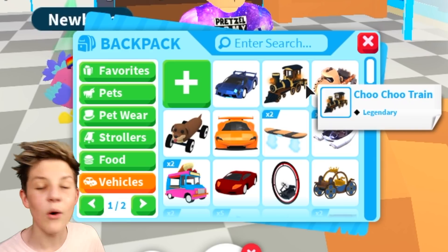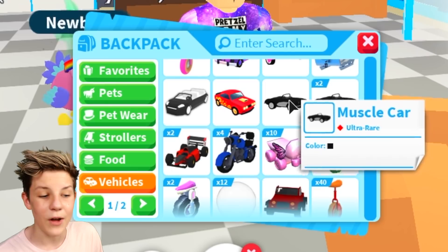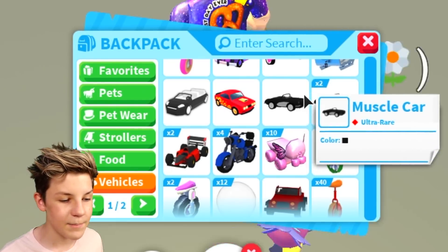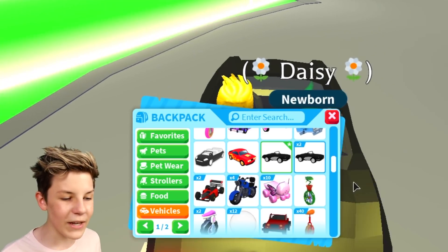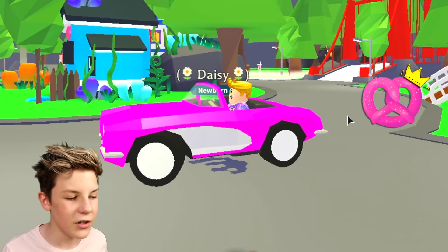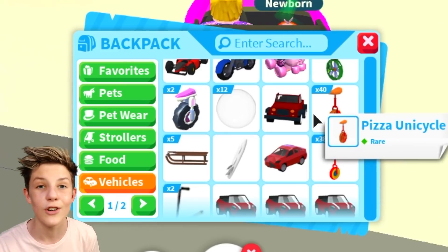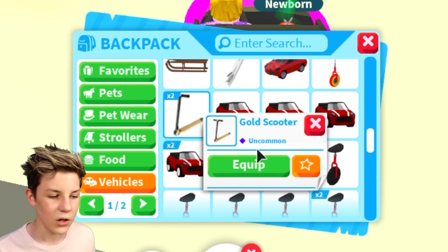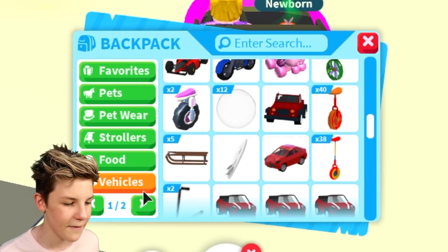Vehicles work the exact same as strollers — they'll all stack unless they're different colours. If we go down here, we can actually see the colours if we hover our mouse over it. Like we've got the muscle car: this one is black and these two are pink. So if we equip it, there's the black one and the pink one, which is really good because then you don't have to go through five muscle cars with different colours — you just hover your mouse over it and it shows you the colour automatically. Stuff that's already a fixed colour, like the golden scooter or clown unicycle, that all stacks.